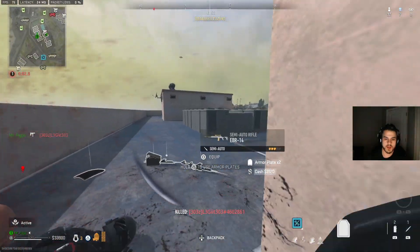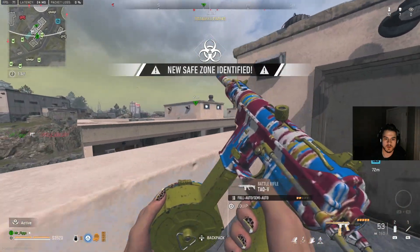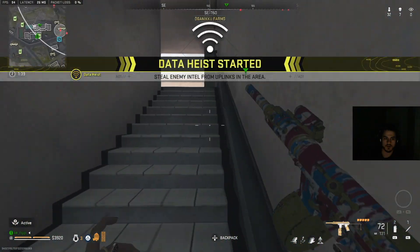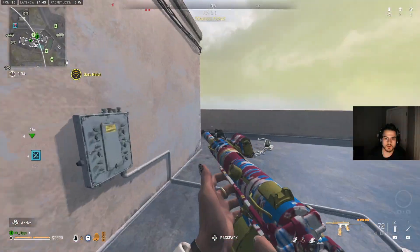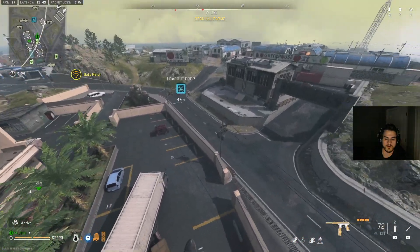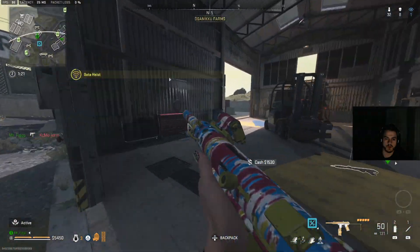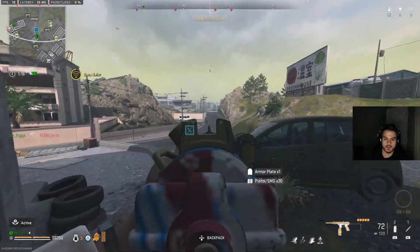Oh my god, get absolutely destroyed! I didn't mean to jump off bro. We're detecting vulnerability in the enemy's network — locate their uplink stations and secure their intel before they go offline. That's tough, I felt that buddy — that's actually so annoying, it's like a little rat doing that.